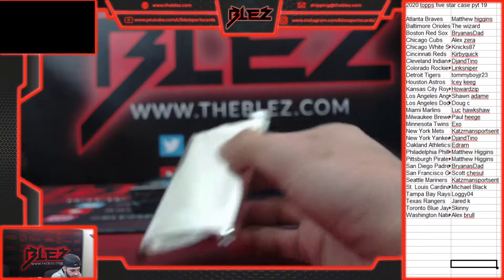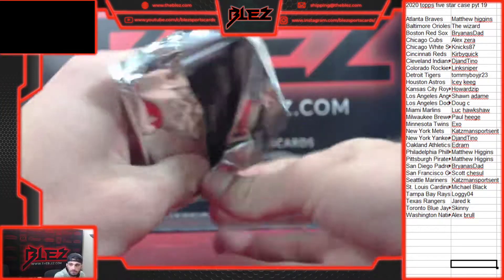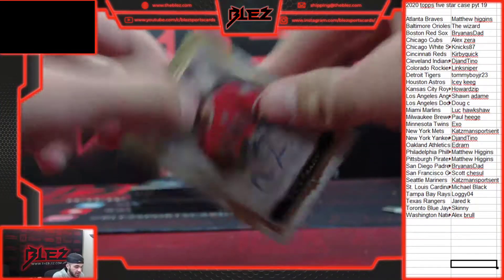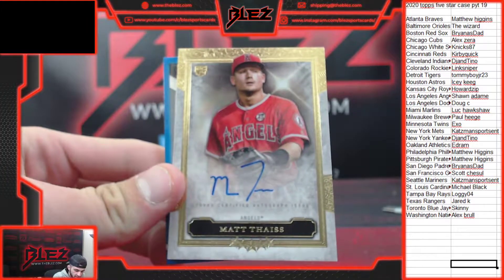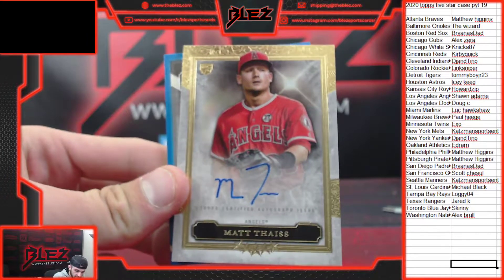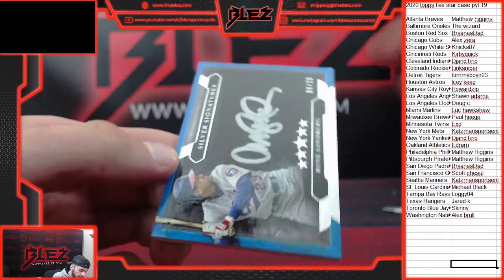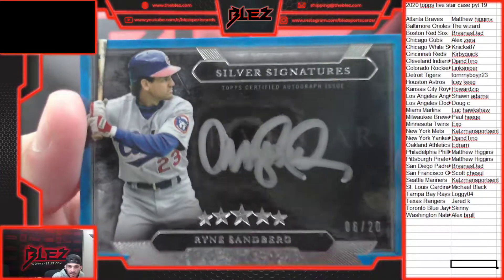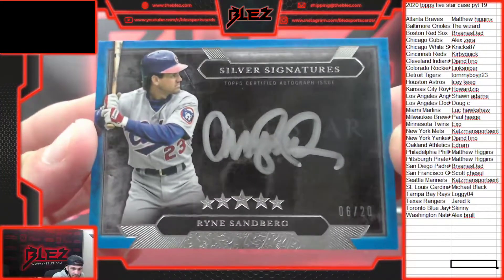Halfway. For the Angels, Matt Dice — rookie auto. Bunch of rookies here — it's been rookies and retired. And another Cub: Ryan Sandberg. It's a Cubs break, Alex. Third Cub — got Dawson and Sandberg. That's number 20.